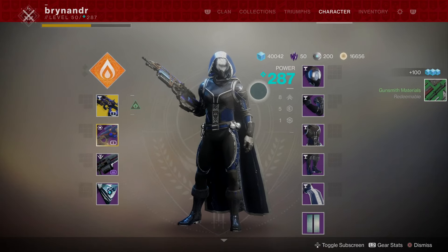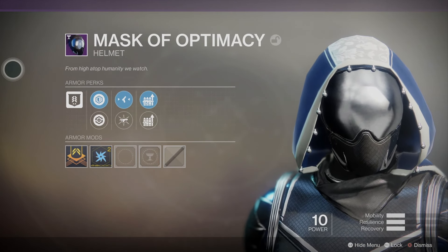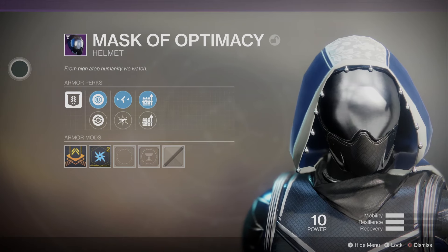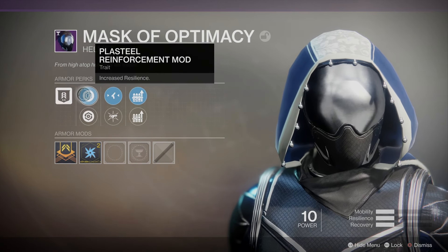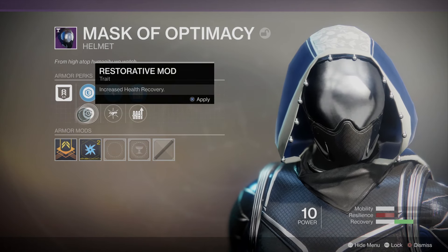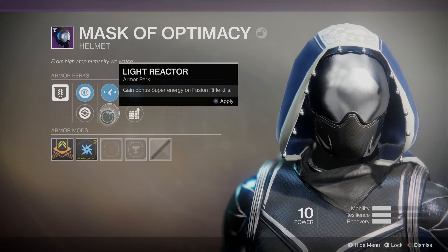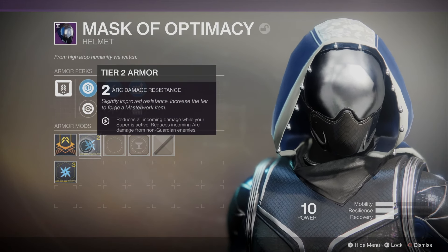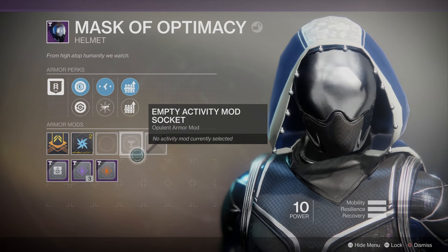Let's have a look at what we have now. Before, we had no perks — this was an early set. Now, the flavor text reads 'From high atop humanity we watch.' The Optimacy set — I think this was something to do with Ikora Rey, some of her secret stuff, the Watches or whatever they're called. So we've got Plasteel and Restorative, Health Recovery and Resilience, Sidearm and Light Reactor — gain bonus super energy from Fusion Rifle kills. Got Sniper Reserves and Linear Fusion Reserves. It came as Arc Resisted and it does have mod sockets for both normal mods and the Opulent mods. The helmet itself is fine.